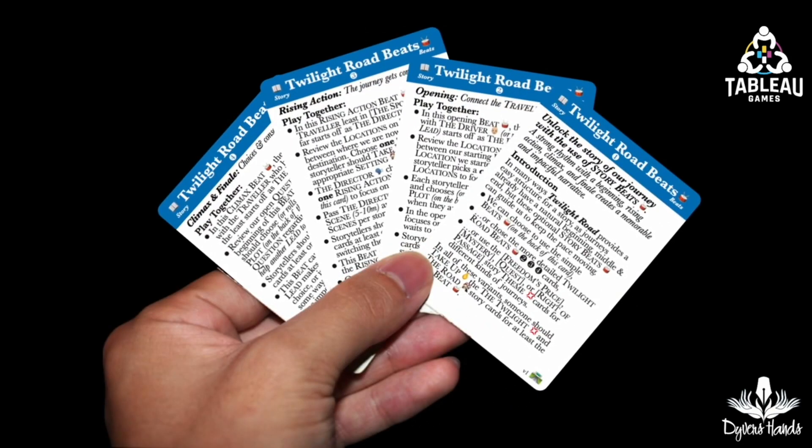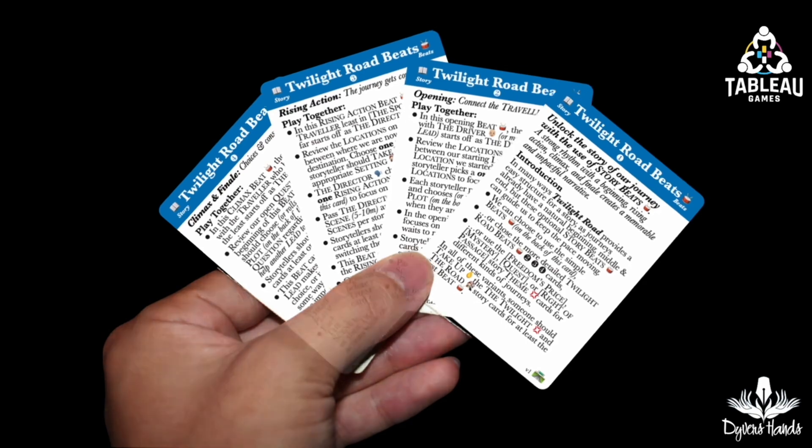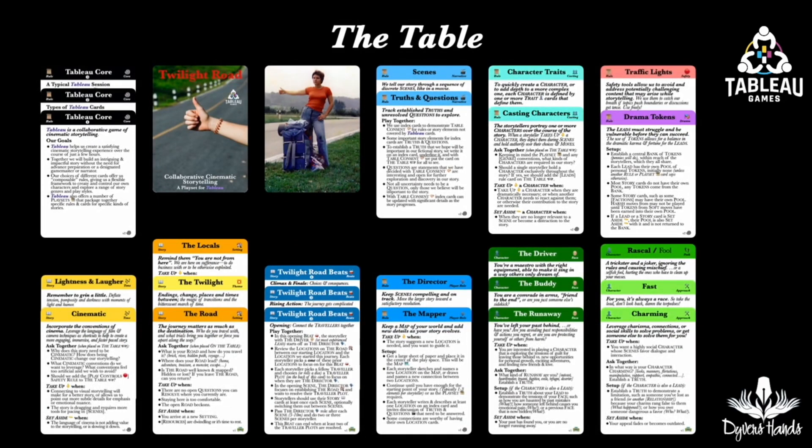Let's take a closer look at those Twilight Road beat cards. The first card gives us some options. We can choose to use the simple beat structure described on the back of this first card, or we can use the other three cards for Twilight Road genre beats in a form like a three-act movie. Or we could use guidance of some other cards in this playset, like Quest, Mystery, Rite of Passage, or The Price of Freedom. The storytellers decided to use the Twilight Road three-acts genre beats version: starting with opening, which connects the travelers; then rising action, where the journey gets complicated; and ending with climax and finale, where choices and consequences are revealed. This may seem like a lot of cards on the table, but each storyteller will typically pick up to four at a time to control that aspect of the story, so there will be fewer cards on the table very soon.